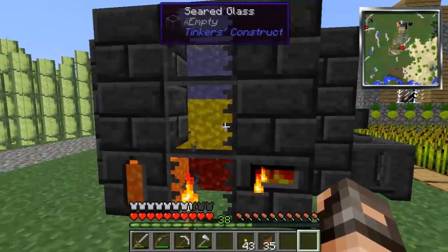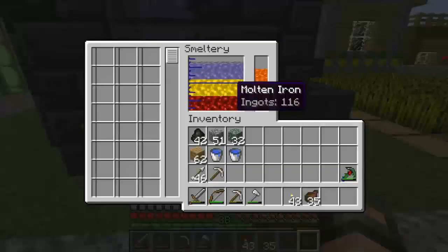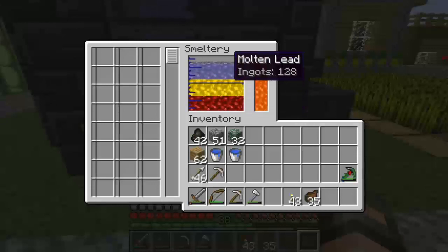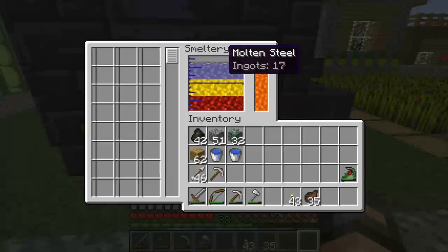We've been cooking up some different things here. We've got molten iron, molten gold, molten lead which we're going to be using today, and also some molten steel, which again we're going to be using some of today.